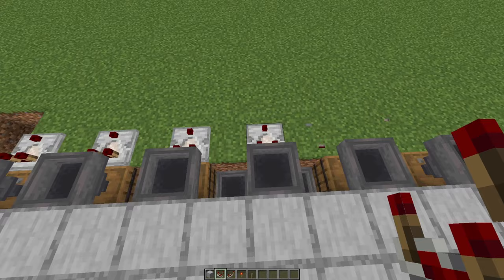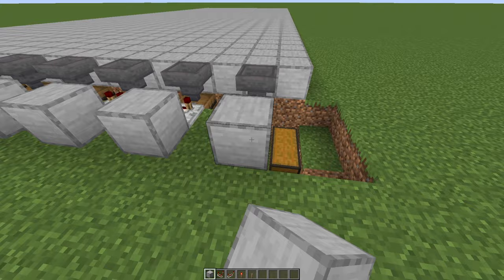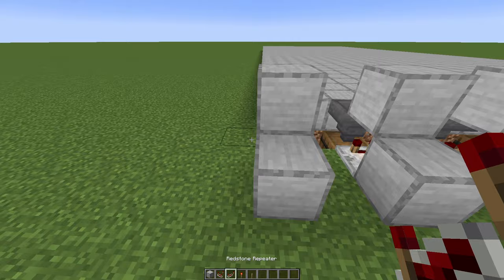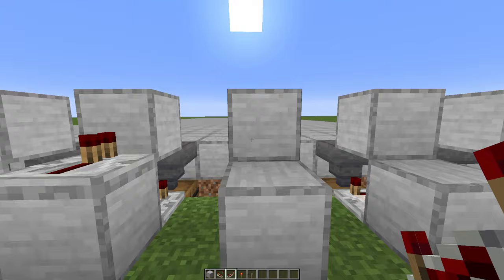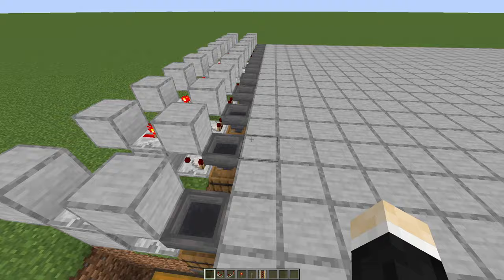Once again, crouch. Now behind all of these hoppers, let's place down some comparators — one behind each one of these. Behind them, some blocks. Also some blocks above the comparators. Repeaters go in here. Redstone torches. And some more blocks above the torches.